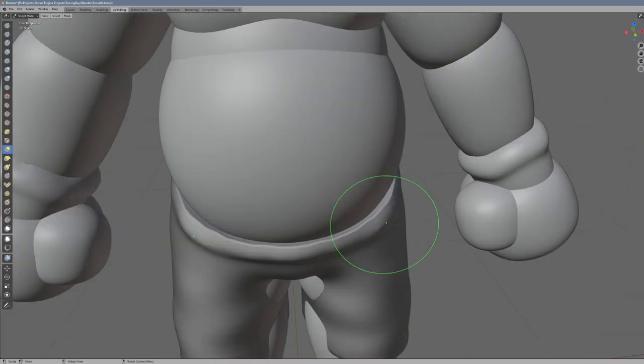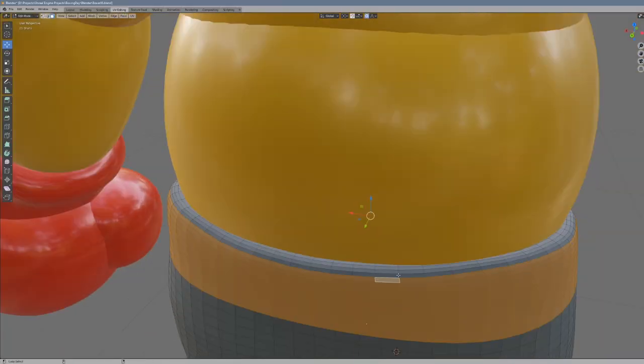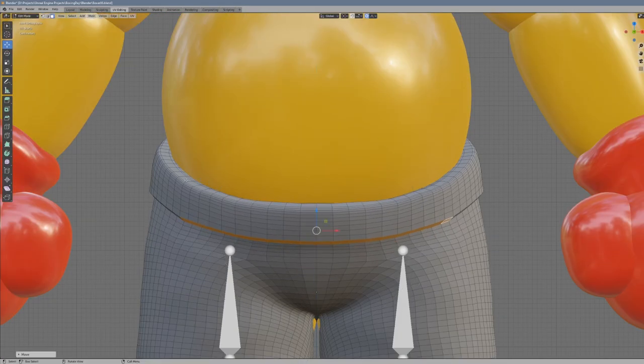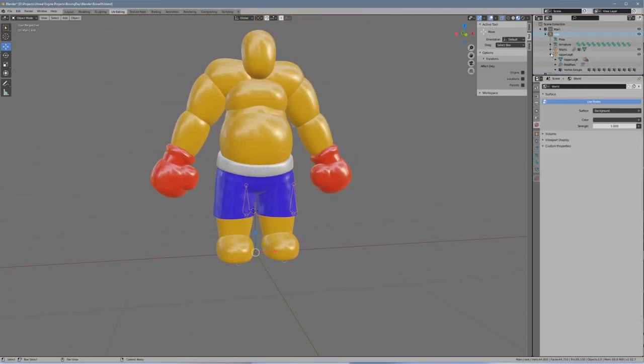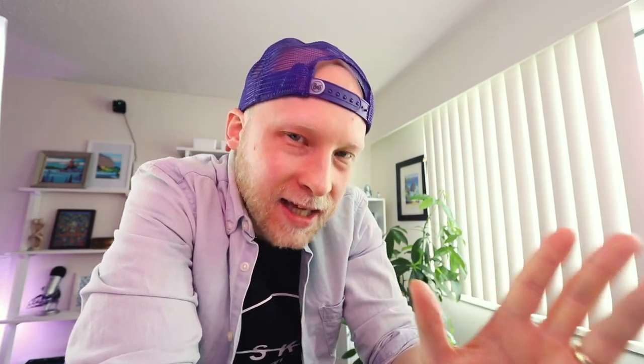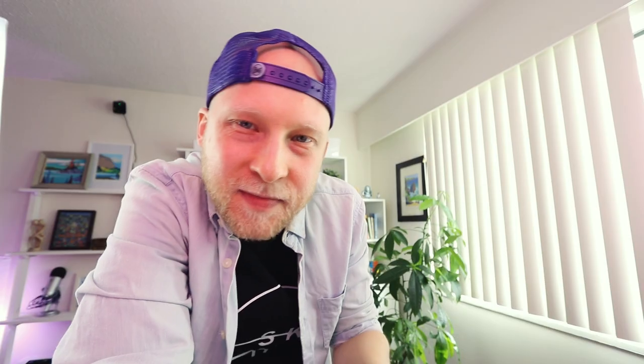I took a break and started over and finally got a pretty decent base for the shorts. I then moved over to Blender's sculpting tools to move everything into place and make sure they properly fit our character. I think we're looking alright with the shorts now. I decided to leave them sitting kind of low, almost as if they're about to fall off — I just thought it looked kind of funny. Next, I gotta attach them to our character rig, bring them over to Unreal Engine and see what they look like.